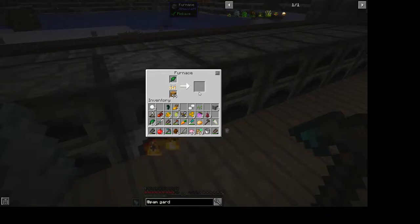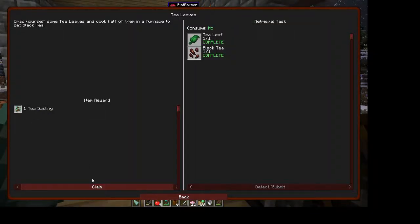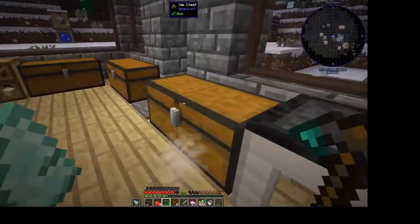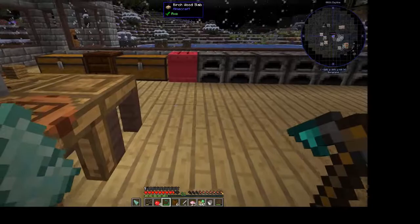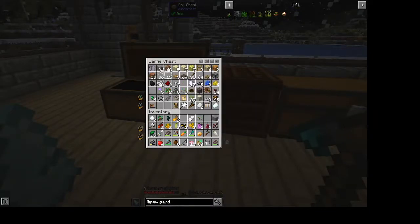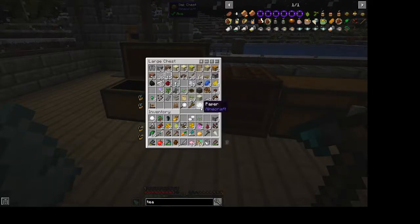The Simply Tea mod seems pretty cool — you basically just make cups of tea. You get another tea sapling as well. Then you have to make a tea cup, a tea bag, and a teapot. I don't know if I have any more paper — I had a very hard time finding sugarcane. I've got two bits of paper — to make a tea bag you need four pieces of paper, which gives you four tea bags.